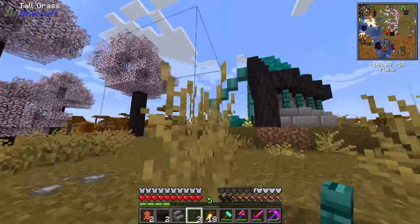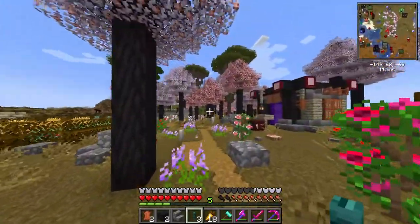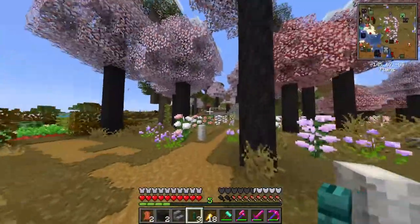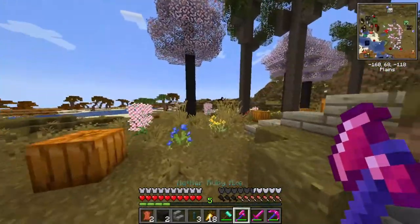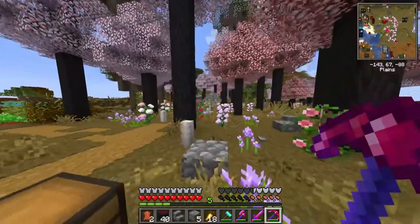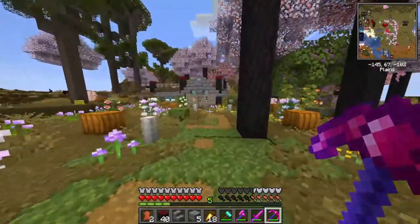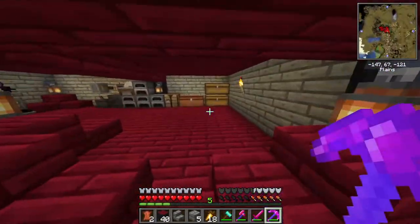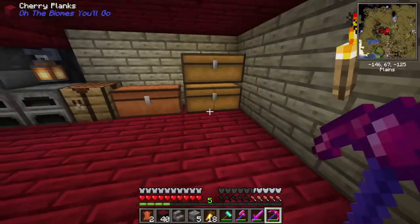Now I'm going to do this to the other sides, which means stripping these down. I'm gonna have to go farm some more logs. Luckily, these cherry logs that we have all around us grow really fast, so I'm able to get them at a consistent rate — at least 30 just by doing this. I need to go mining really quick because we're almost out of stone bricks, and I highly doubt we have enough cobblestone to smelt. Yeah, 16 isn't gonna cut it.